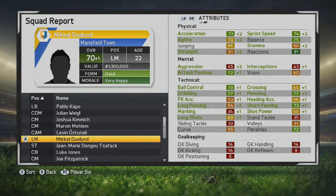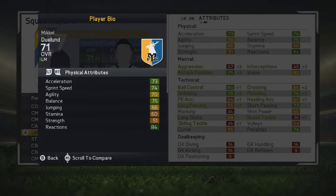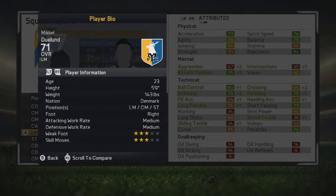Ball control, dribbling, finishing, and short passing look very good in the final season. We're showcasing what will be age 23, and you'll see it improves heavily. His ball control and dribbling and finishing are very good for a lower-end player — only 71 overall — but that finishing is akin to a lot of higher-rated players in that aspect.